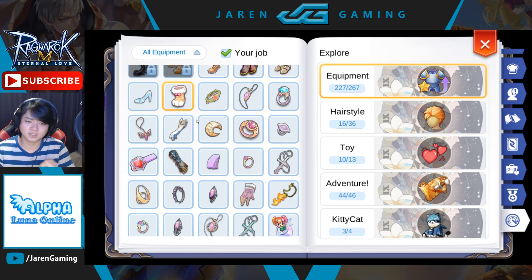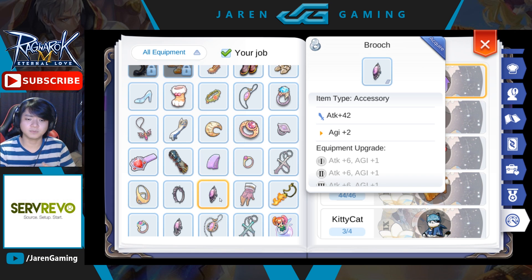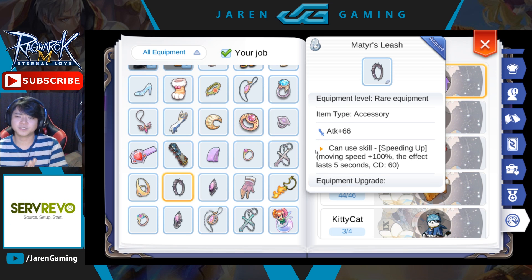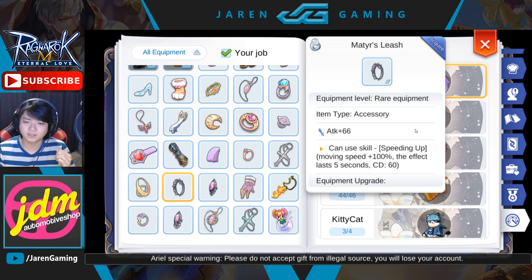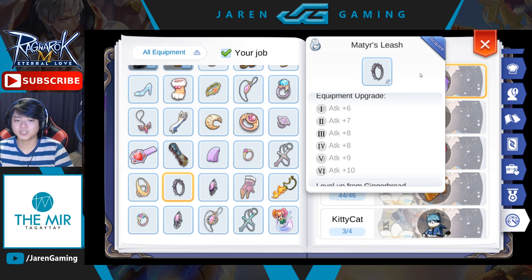For accessories, there are 3 options. Strength Ring gives more damage since strength increases attack. Brooch gives agility, helping with attack speed and flee. Rosary or Lock Necklace is for crit type assassins who want more crit chance and crit resistance. An honorable mention is Mater's Leash, which gives a skill that provides 100% movement speed for 5 seconds and has higher attack than the other rings, scaling at higher levels — useful in early stages but you'll eventually switch to something else.